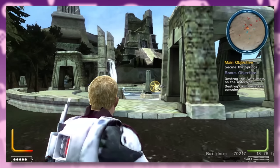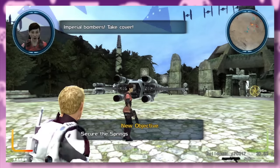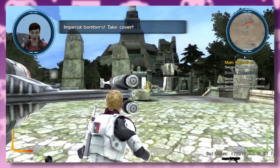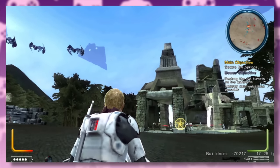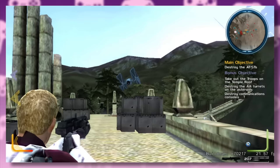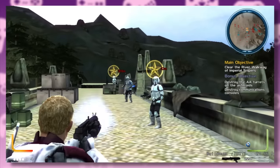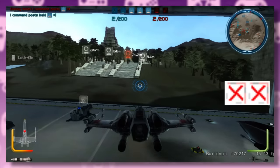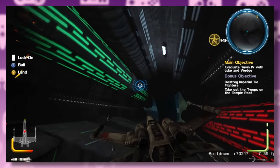The next level takes place on Yavin 4 right after the Death Star's destruction — hence the sky filled with debris. This level has X2 and bounty hunter Shara Vale escape the planet while Imperial forces seek retribution on the Rebellion. The map is based around the Yavin Temple, but Free Radical really opened up the environment. You make your way through the map, blowing up some AT-STs and fighting into the temple, then hop into an X-Wing and fly right into the debris, navigating through a big chunk of the Death Star core that's still intact.